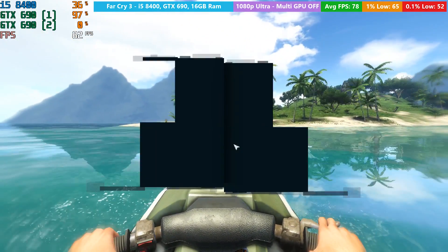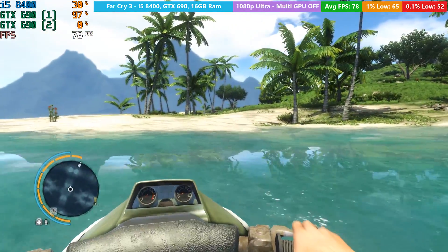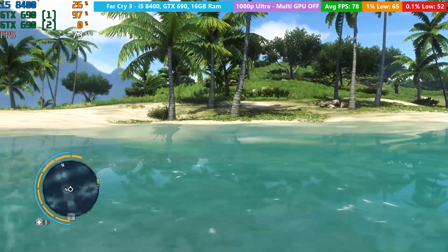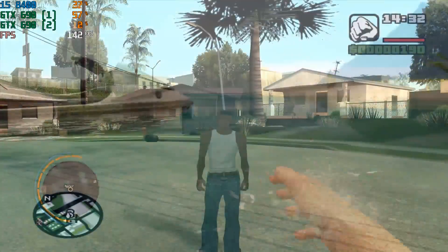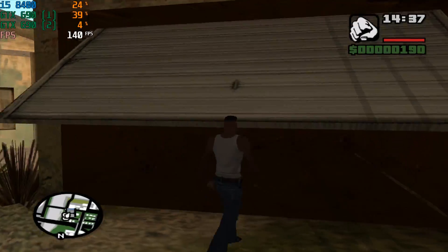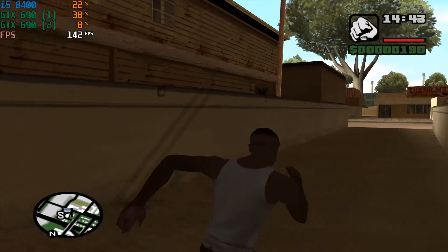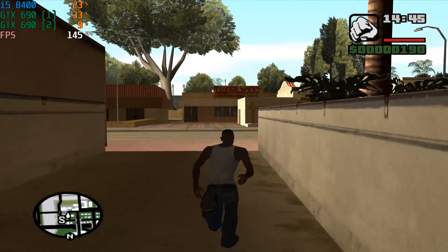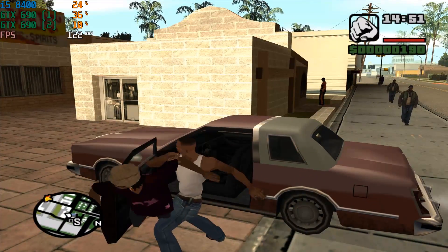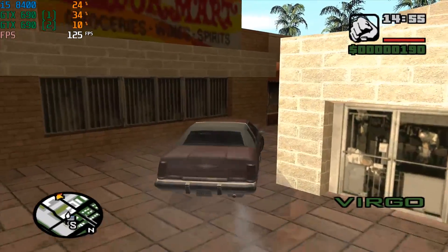Older games really benefit from the 690 as they released at a time when there was a stronger emphasis on both SLI and AMD's Crossfire, and developers were more inclined to include support for such technologies. Just for a laugh I tested GTA San Andreas, which wasn't really benefiting from the second card but ran at over 100fps anyway. It's surprising how demanding this game can be on some hardware when you turn all settings including anti-aliasing right up — plus it's like the best game ever.